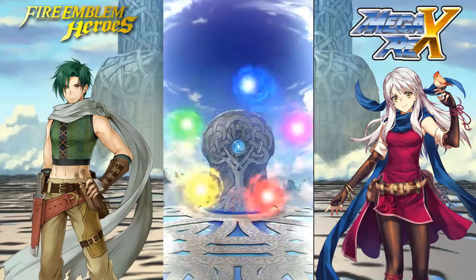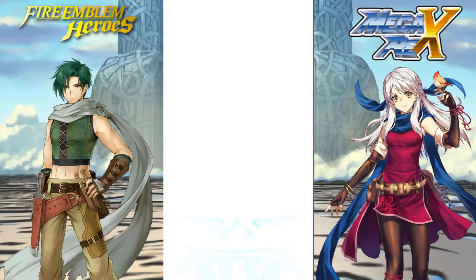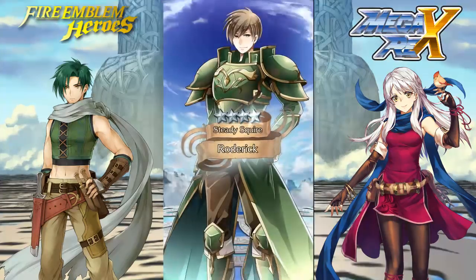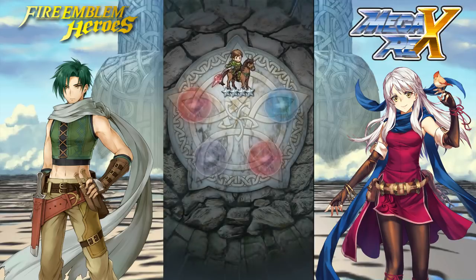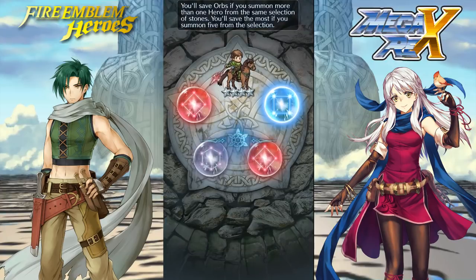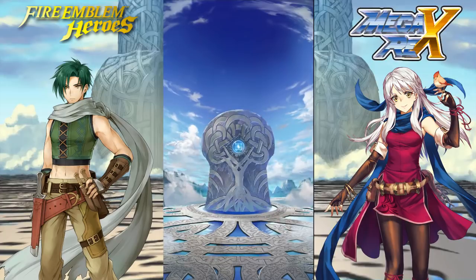What does the RNG have for us today? 4-star at least? I'll be Micaiah on my first pull — and oh no, it's a Roderick. Oh well. It's pretty decent for fodder — has Sturdy Defense I believe, and of course Fire Sweep Lance. Not terrible, not a terrible free pull, but we really want those focus units as fast as we can please.